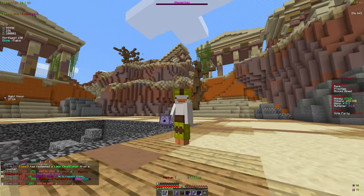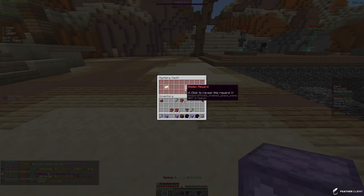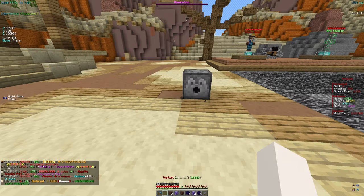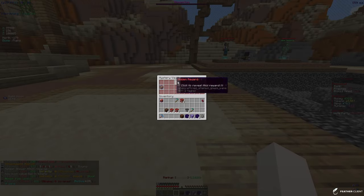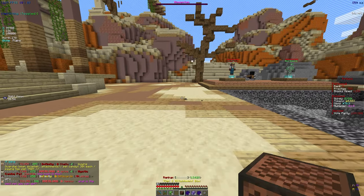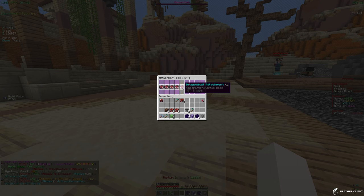Opening the mystery vault: let me select some random rewards. There's a drill, common armor — let's keep opening. This is only bronze so it won't be too good, but we'll open it anyway. The gold mystery vault should be a little better: we got merit keys and a tier one attachment box. I don't really know what attachments are but they look pretty good.